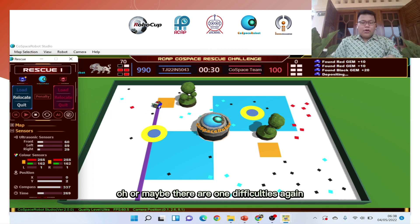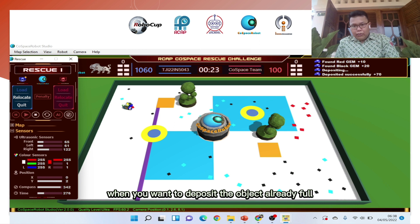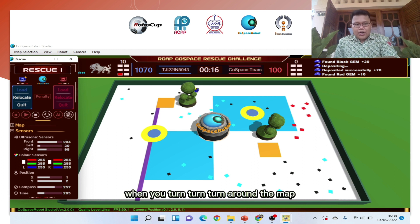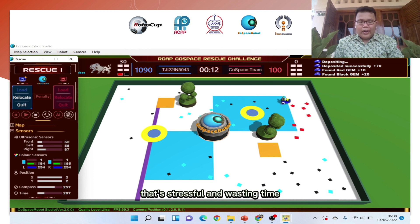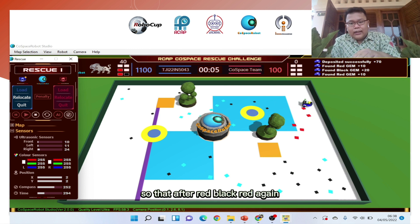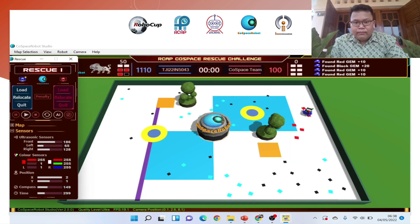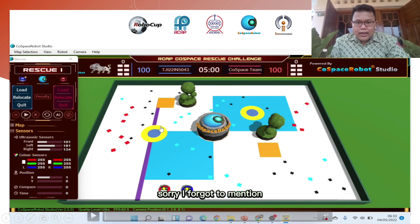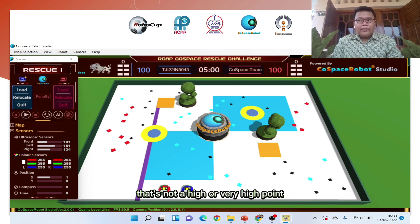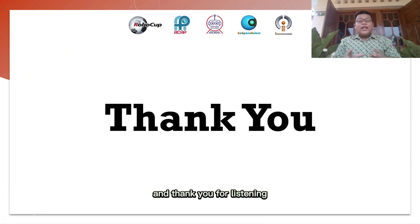Another difficult situation is when you want to deposit but the objects are already full and the robot keeps going around the map without reaching the deposit — that's very stressful and wastes time. Also, I forgot to explain the random phase: it's not like RGBB, but rather collecting in any order like red, black, then red again. I got 1110 points for this program — not a very high score, but it's a sufficient one.